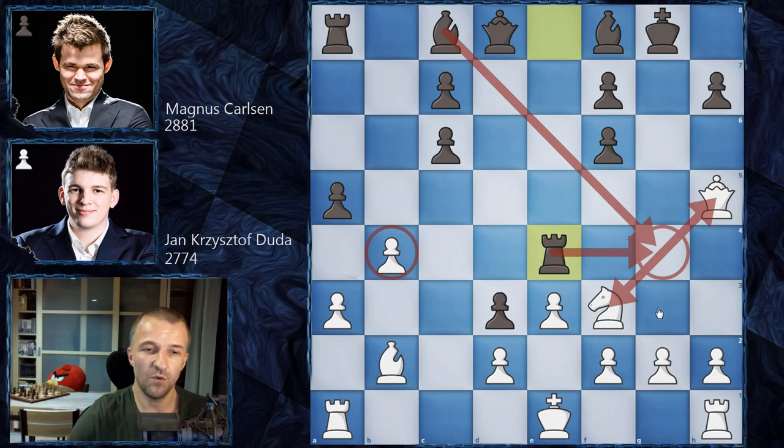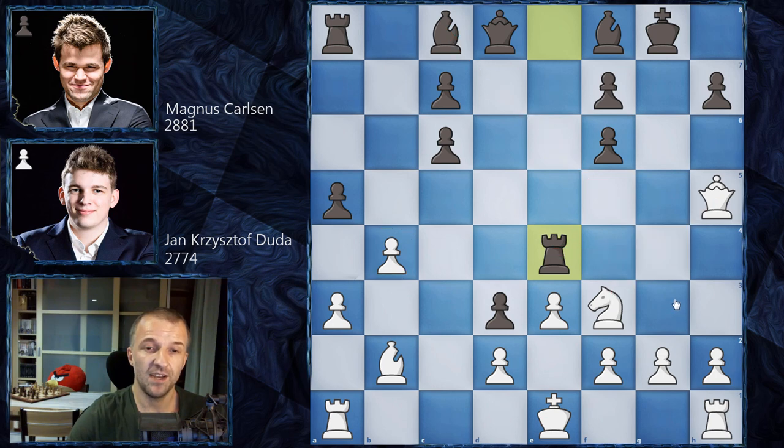With rook on e4, the bishop can go to g4 with an attack on the queen and also the knight, and it can mess up white's pawn structure — very sharp. What was usually played is h3, to prevent moves like bishop on g4, or b takes on a5 to eliminate the possibility of winning the pawn on b4. However, Duda goes for a completely new idea — knight on d4, attacking c6 — a move that wasn't played before at the top level.